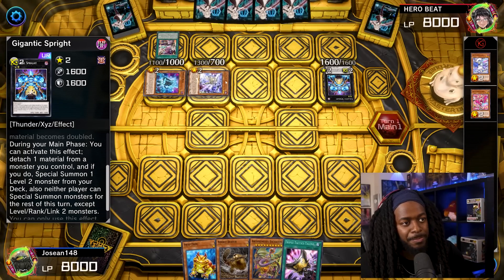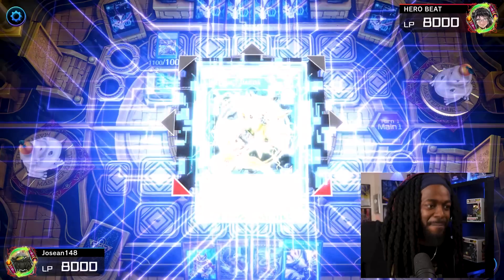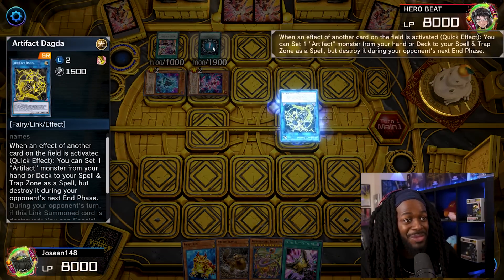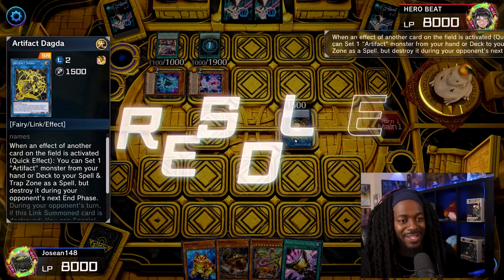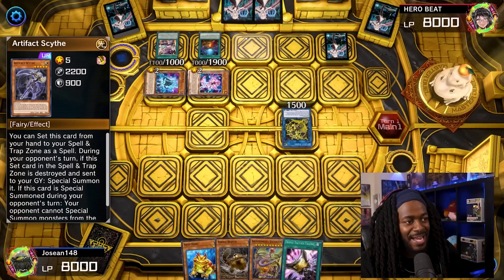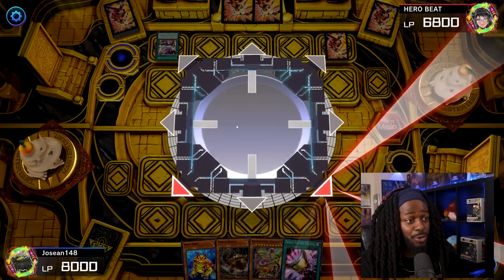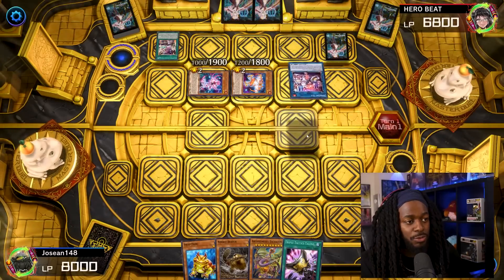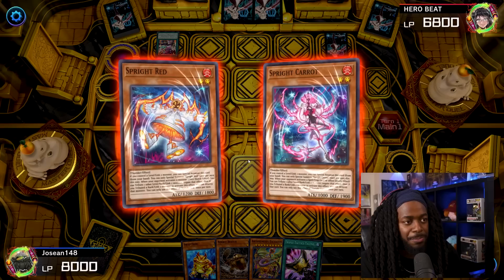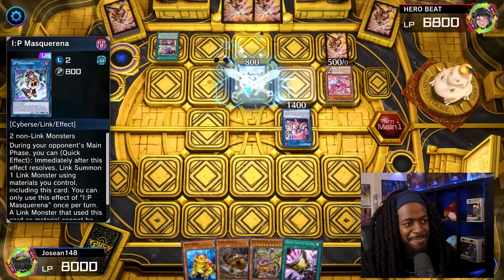Since Gigantic Sprite's effect was negated, he special summons Sprite Jet, which adds a spell or trap from his deck — Sprite Starter. He then links off Gigantic Sprite and Sprite Jet to make Artifact Dagda. He special summons Sprite Carrot, activates Sprite Starter, and triggers Artifact Dagda's effect to set Artifact Scythe to his spell and trap zone. Sprite Starter special summons Sprite Red, and now he links Blue and the Dagda into Sprite Elf, which special summons Live Twin Leela or Kisa Kill.